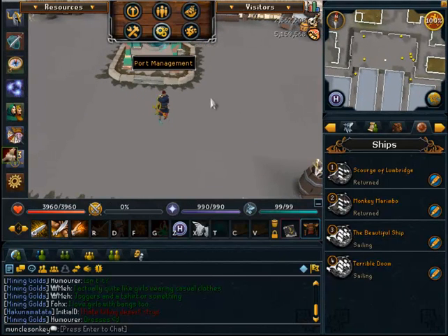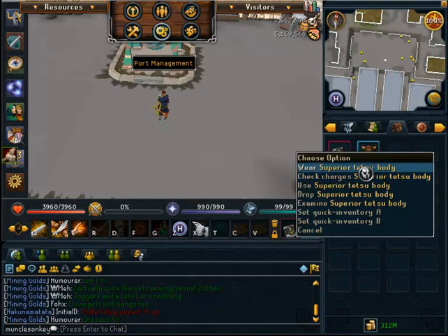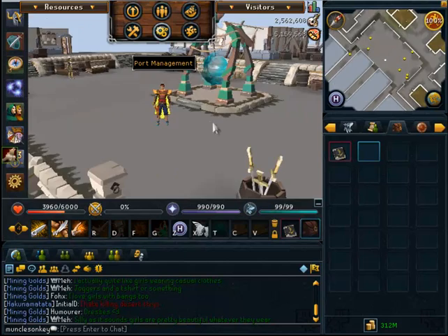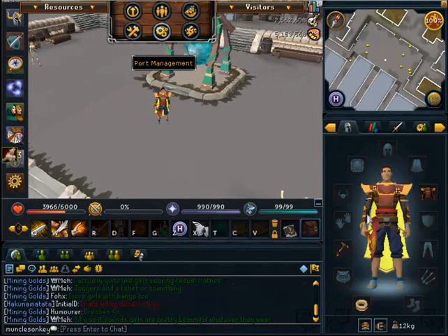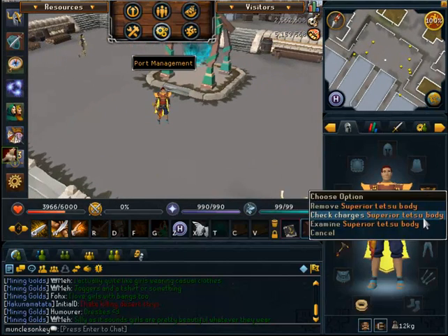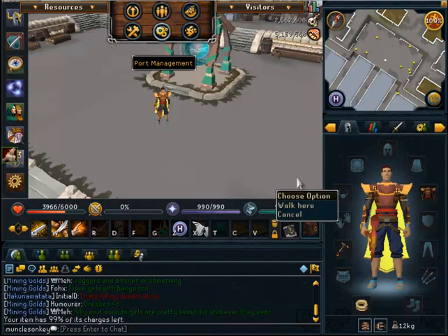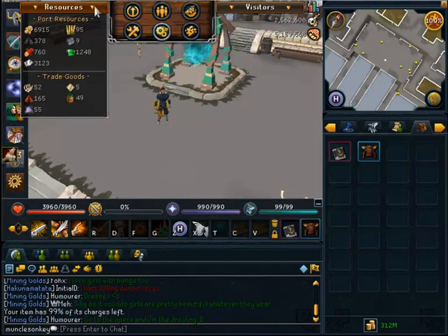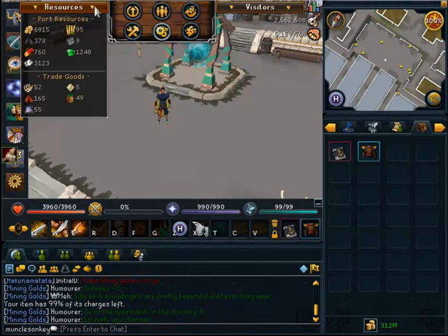You might be wondering why I have no plate — that's because if I go to my inventory, I actually made a superior Tetsu body. It looks pretty beastly. I've tried it out at Nex so far and it was okay, it wasn't great, I wasn't too impressed with it.